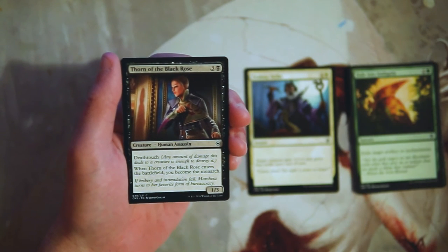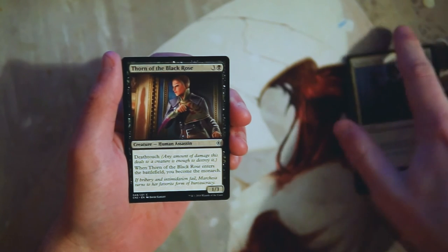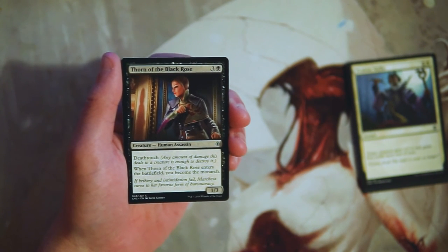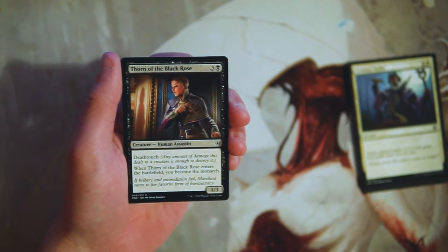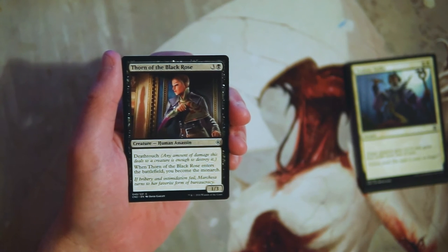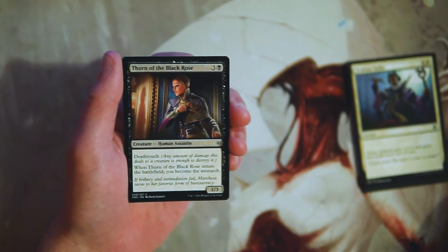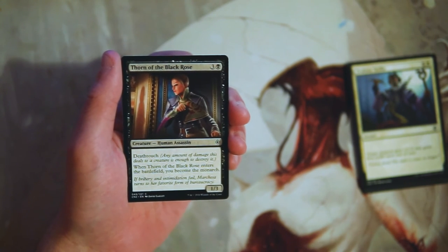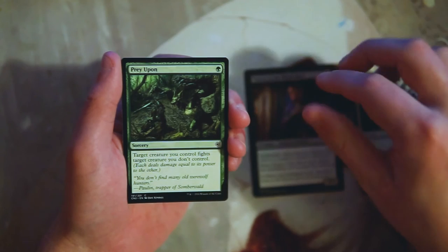Thorn of the Black Rose is three and a black for a one-three with deathtouch. When it enters the battlefield, you become the monarch. I want to say that at the end step you draw an extra card — I should have looked this up, I do apologize — but it is a really powerful ability. I do really like this card. It comes into play, makes you the monarch, and it has deathtouch, which deters attackers because if it blocks them it will kill them. On top of that, if your opponent stole the monarch, this can swing in to take it back. Ideally they're not going to want to trade a creature just to keep the monarch, so you can use that to your advantage. Definitely one I would look at so far in this pack.